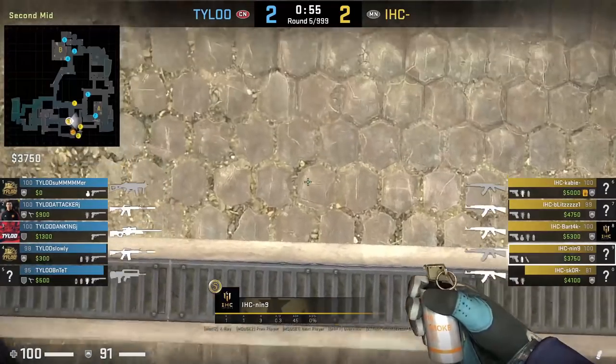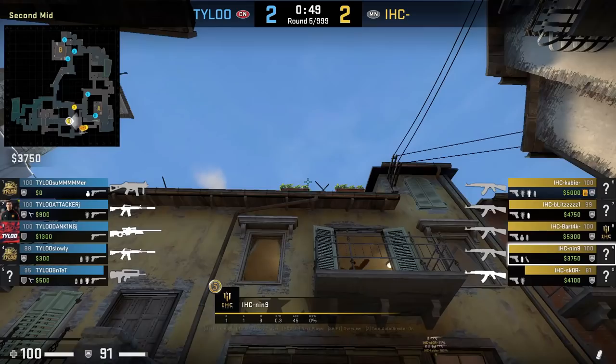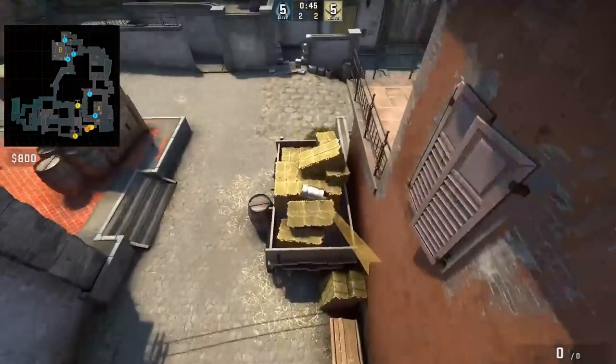9 smokes haycart from second mid. He's going to crouch onto this dot here, aim above this plant, then left-click throw. This smoke gives cover from sight and moto as your teammates come out apartments.